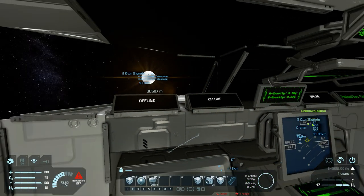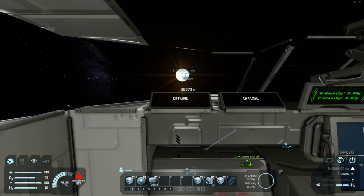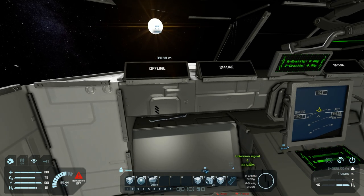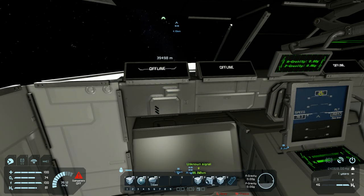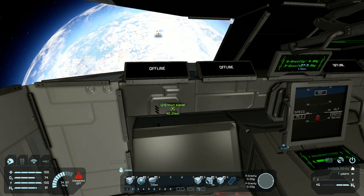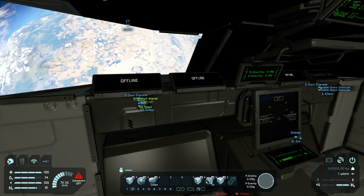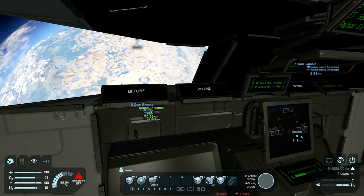We are at 0.7Gs and at this point I like to start boosting up to 0.6Gs. With our dampeners off we can perform a maneuver where we point our tail towards our velocity vector and our nose towards our retrograde — so now we are travelling tail-first, so to say.